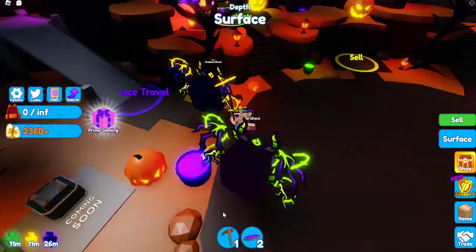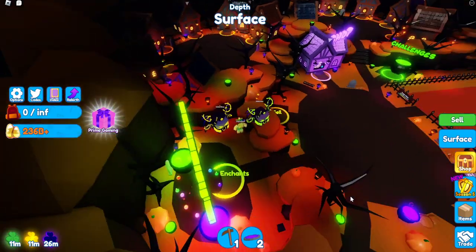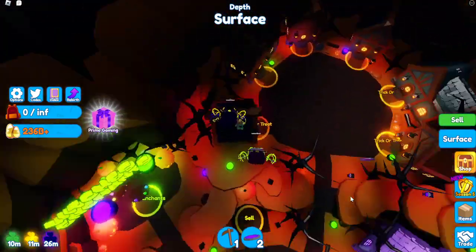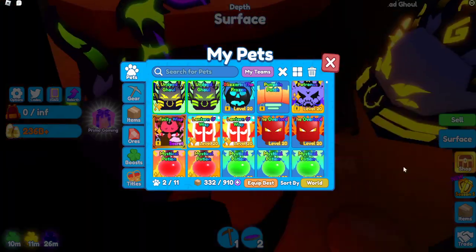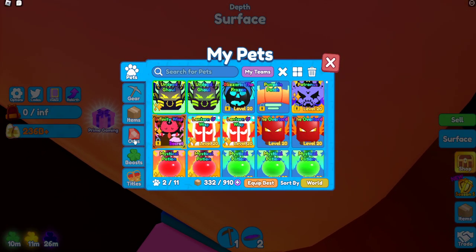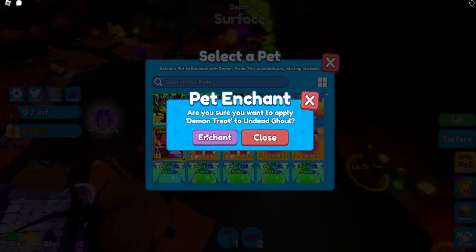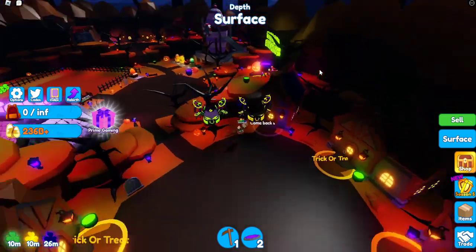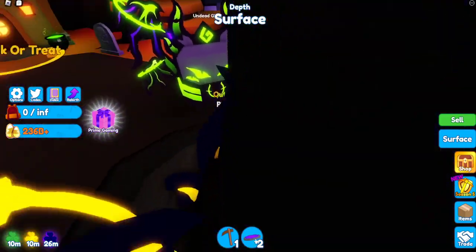Let's see how much this thing does in trick-or-treat really quick, and I want to know if we have another death treat so I can put a hat on this thing. Trick-or-treat for both of these, no boost — 7.8 mil, that's pretty good. Now let's go here. Enchantments — we do have a demon treat, let's put it on the shiny. This is what the pet looks like with a hat. Looks pretty cool.